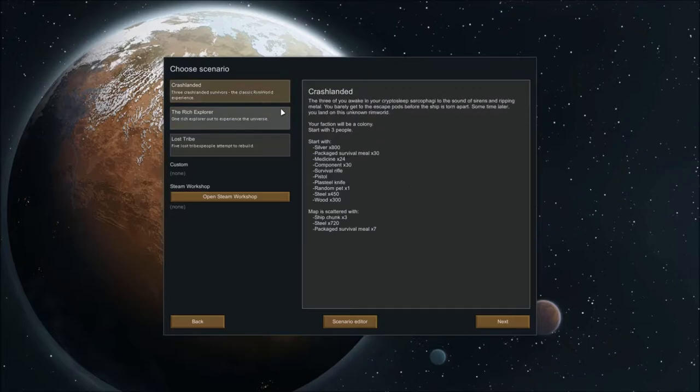And this time, instead of playing the classic Crashlanded survival experience, we're going to choose the scenario Rich Explorer, in which you only have one colonist from the start, who can actually build gun turrets from the start, but also have a lot of extra resources. I thought I would choose this as a bit of a change-up and a bit of an extra challenge.